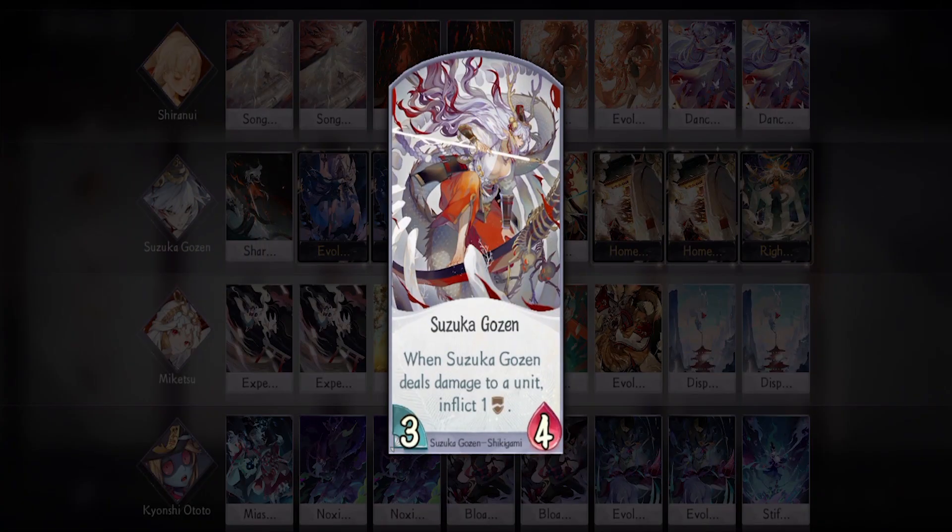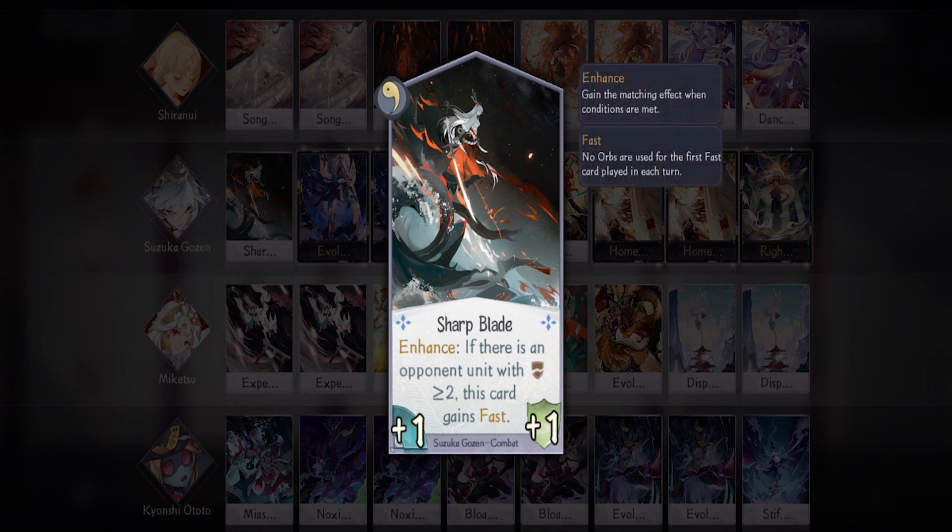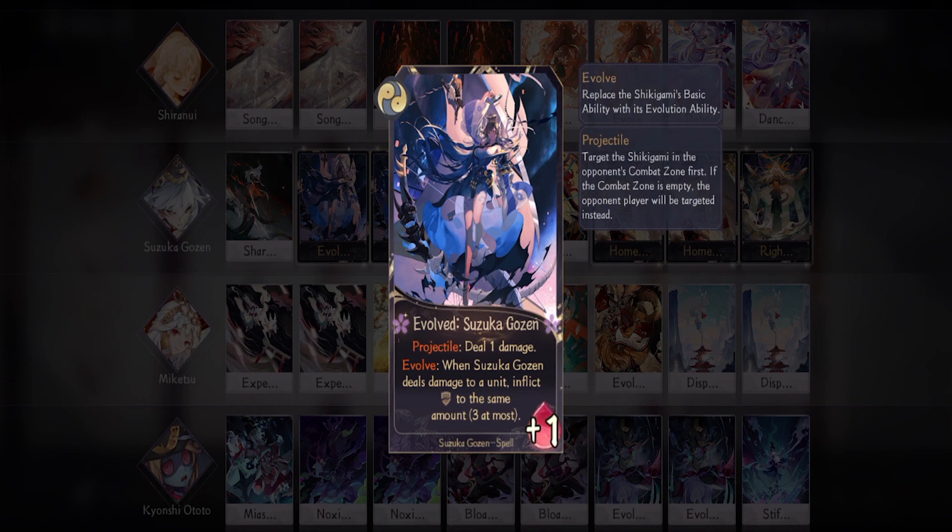Next we have Suzuka Gozen — one of my favorite yokai in this game because she is gorgeous. I've actually been wanting to make a deck featuring her for some time now. I'm mainly bringing her for her level 3 form and her absurd SSR card. I'm bringing one Sharply just because it has Fast to evolve quickly, because you want to put as much fragile as you can on them and hit them hard.